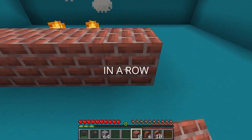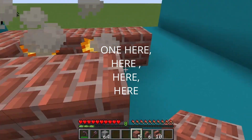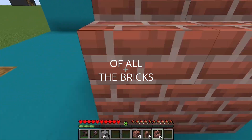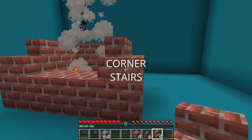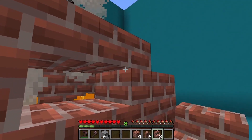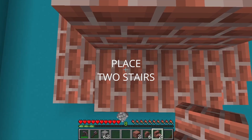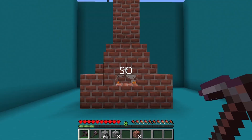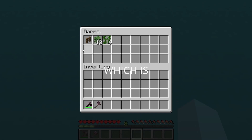Place 4 bricks in a row, then 1 here, here, here, and then here. Place stairs on top of all the bricks. You also want these corner stairs to be curved. Place upside down stairs here. Place 1 brick here and 1 here, then place 2 stairs here. Just build up the walls as a chimney.